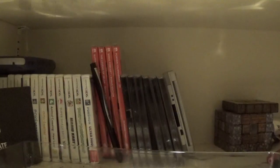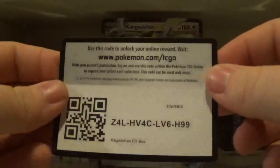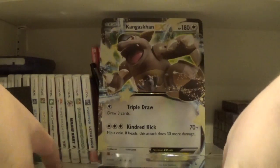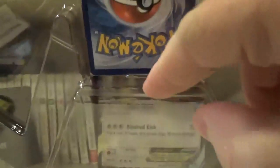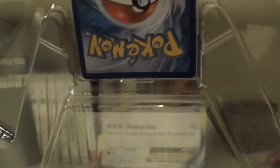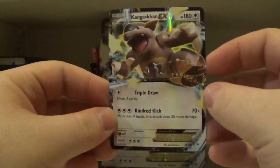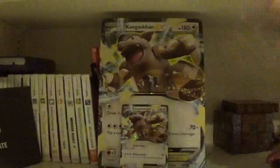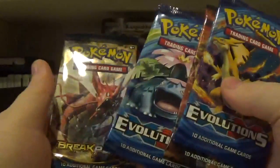Let me slide this out — they packaged the Jumbo card better than the actual card itself. Here's the code card for the Kangaskhan EX box if you guys want to get your hands on that. That wasn't so bad. Here's the EX card if you want a better look at that. Like I said, we got Evolution, Steam Siege, another Evolution, and Breakpoint. So let's just crack right into this.